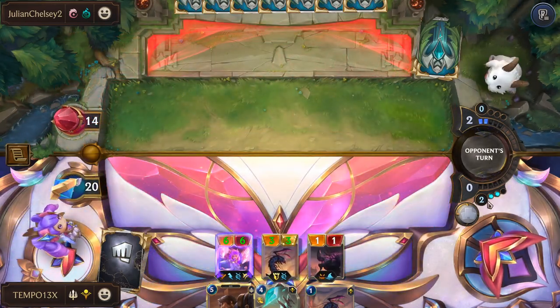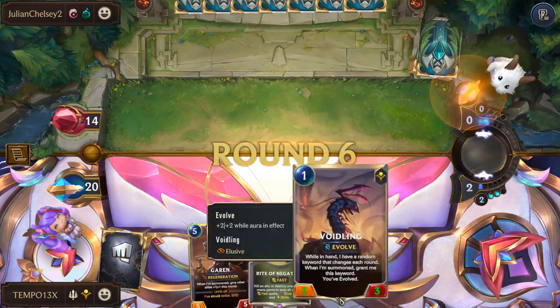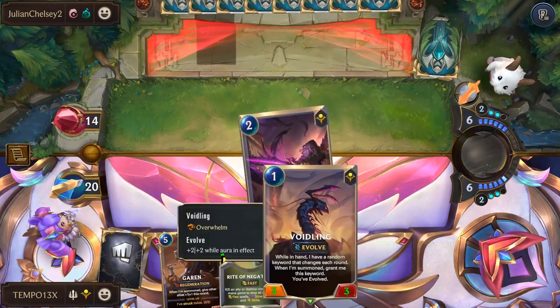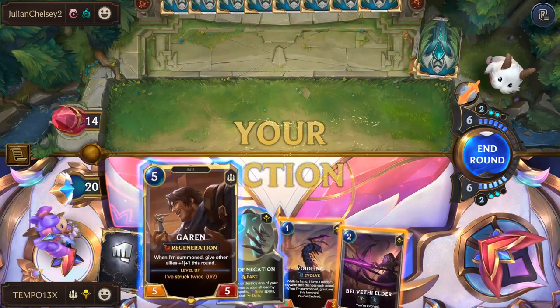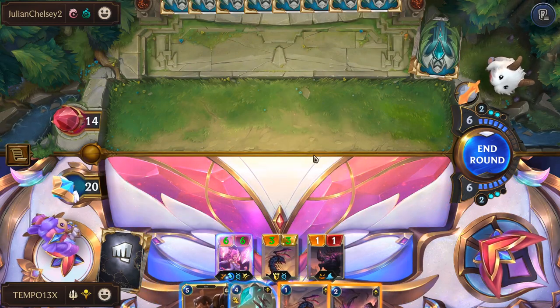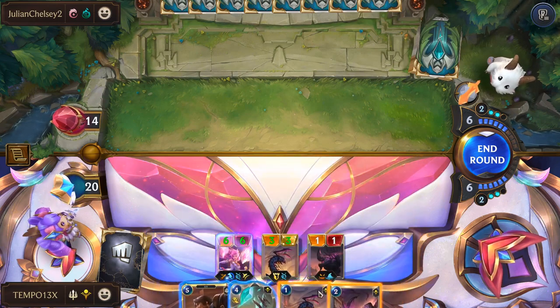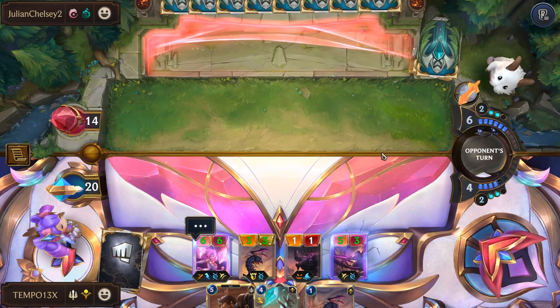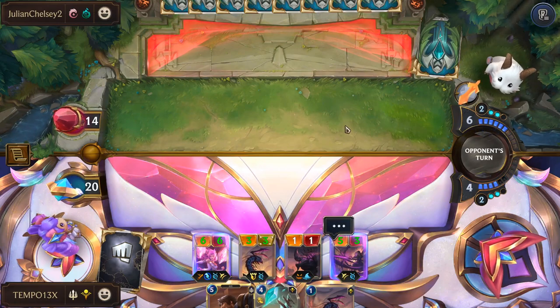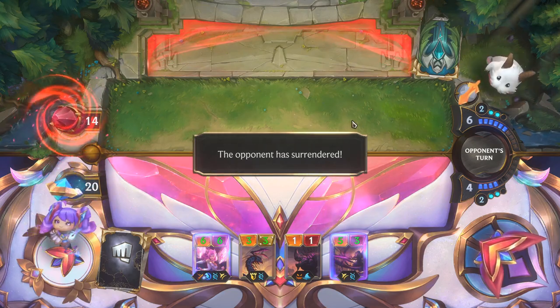We're going to six, floating two, which gives us eight total mana to play with. I lost the Voidling — now it's Overwhelm, which is honestly probably better. Six mana full float, that's a pretty decent threat. I don't want to play Garen here — let's go ahead and play Elder. There's not a lot they can do about this. We're just going to have the next action as a win — really strong mid-game push here.